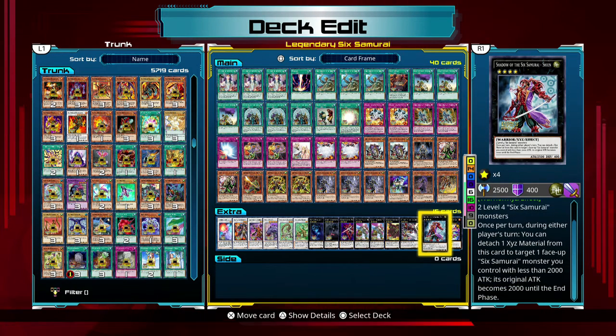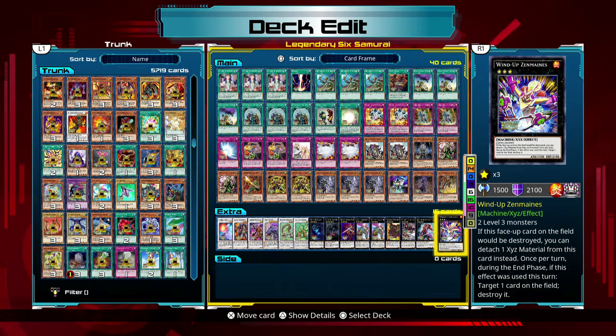This guy — I haven't really used him because once per turn during either player's turn, you can attach one XYZ material from this — actually, that could save my ass. During either player's turn I could have a Six Samurai monster targeted, up that monster's attack to 2,000, save it, and potentially use it for something better on the next turn. So it lets me stall a bit. And this last one is for when I've synchronized everything I could possibly make already but still have level 3 dudes left — you can detach one XYZ material whenever it could be destroyed, and then I get to target one card on the field and destroy it.